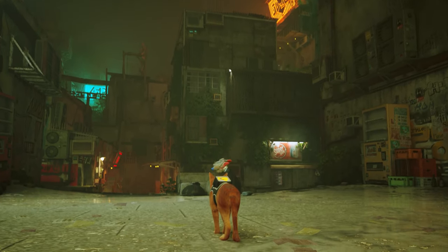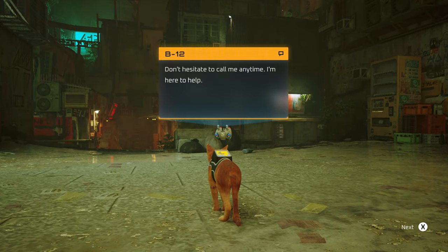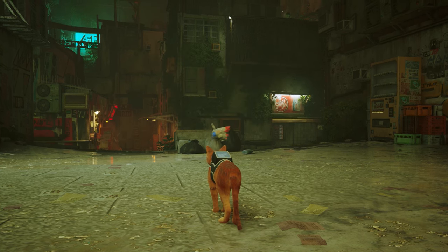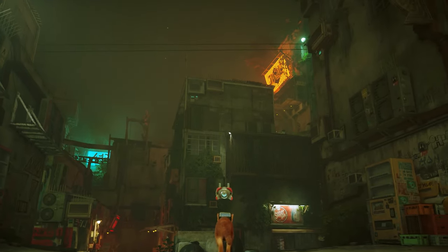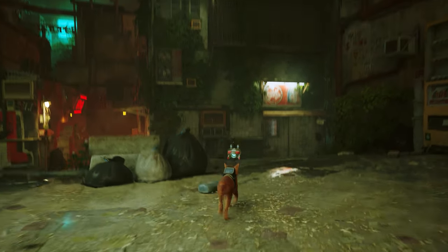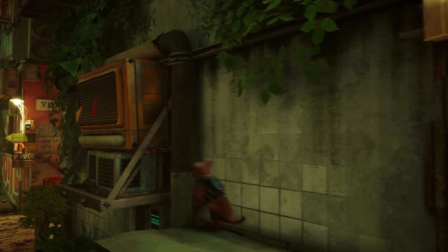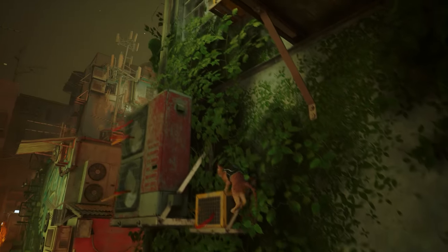Hello everyone, hope you're doing good. Got another Stray walkthrough for you today. We're going to be taking a look at how to collect all of the music sheets in the slums. Like with the memory guide, I've started a new save file here just to show you that you don't need to be at any point in the main story to collect all of these. You can actually do it right from the very beginning.